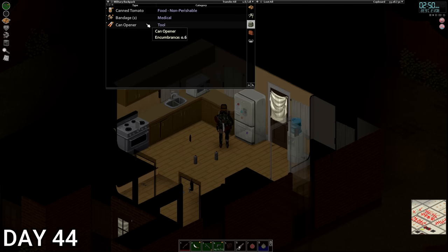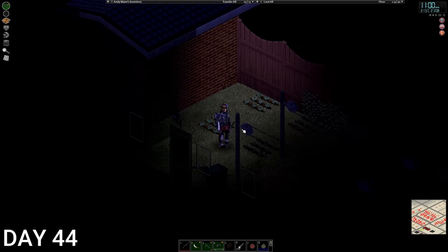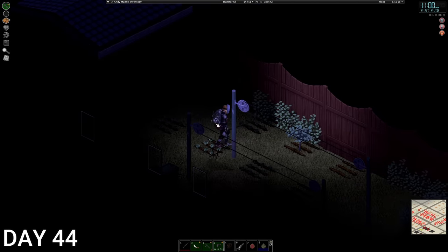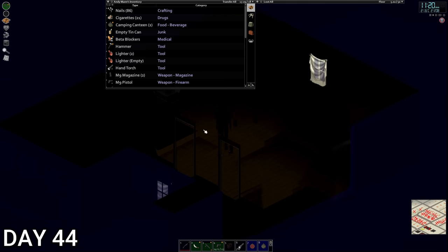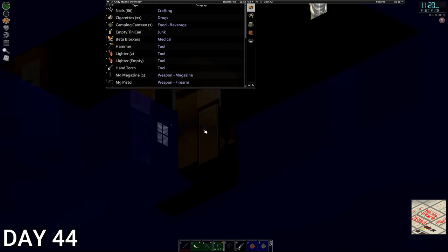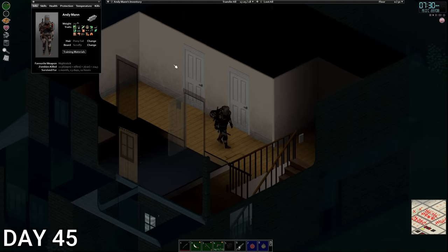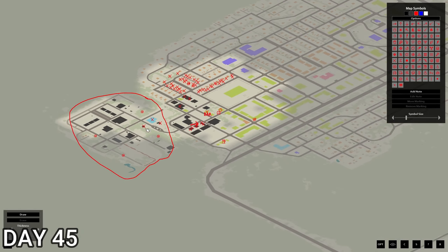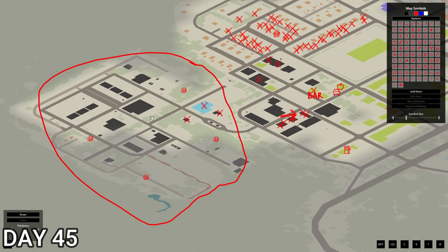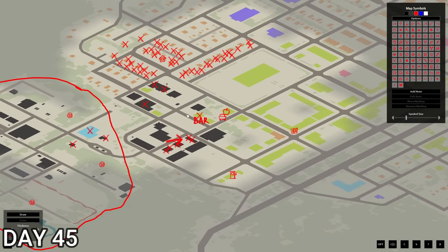Maybe tomorrow we go down to that store and raid it for what we can. Our cabbage is probably about a week off — we need to wait for seed bearing too. We're going to go down the shop tomorrow. Day 45 — we are going on a supply run down to the food store. Let's look at the map. We're still going to go into that military area. Hopefully get some goodies — looks like there's some military stuff there.